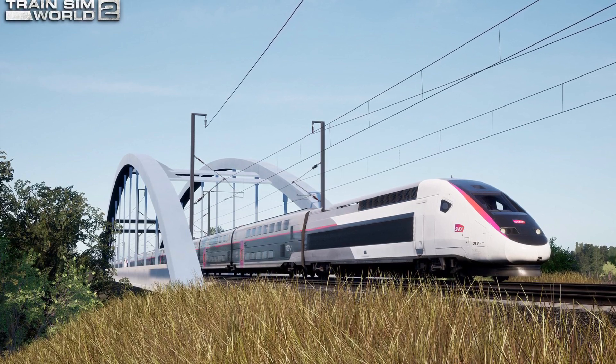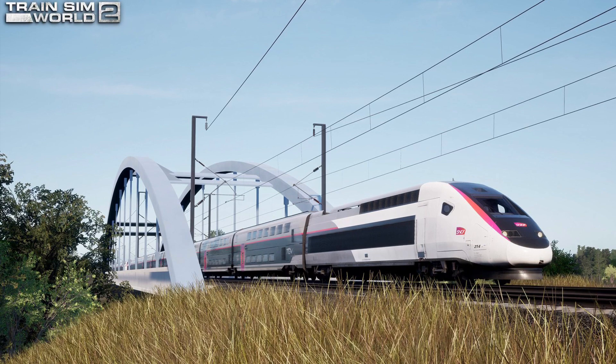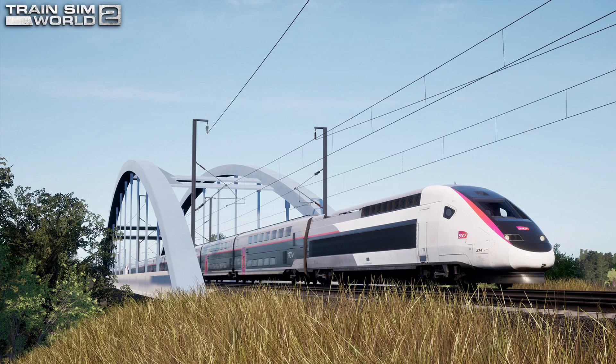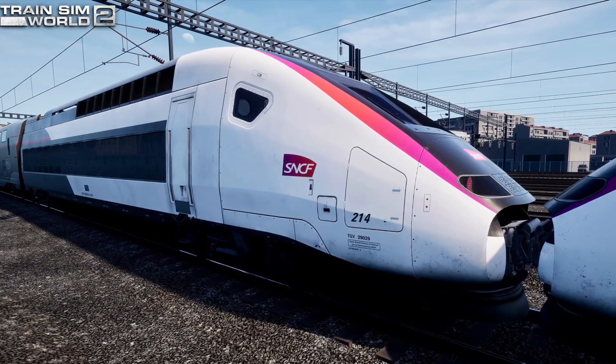For today's transcript, we have Peter, who is a senior technical designer, and James, who is a senior physics engineer. The key question is: what is unique about this locomotive and the gameplay it will bring?